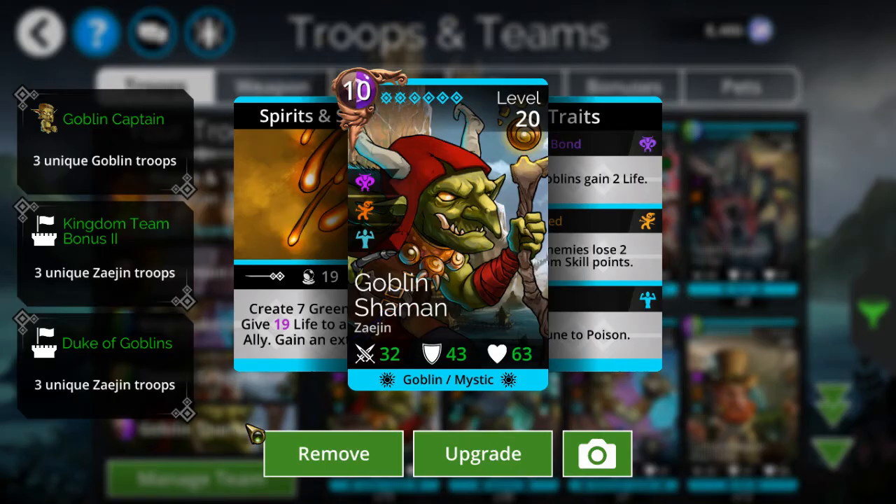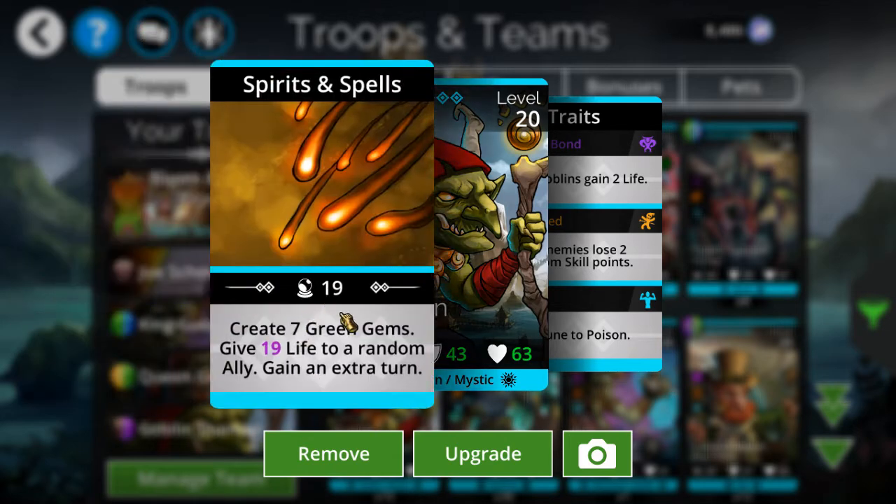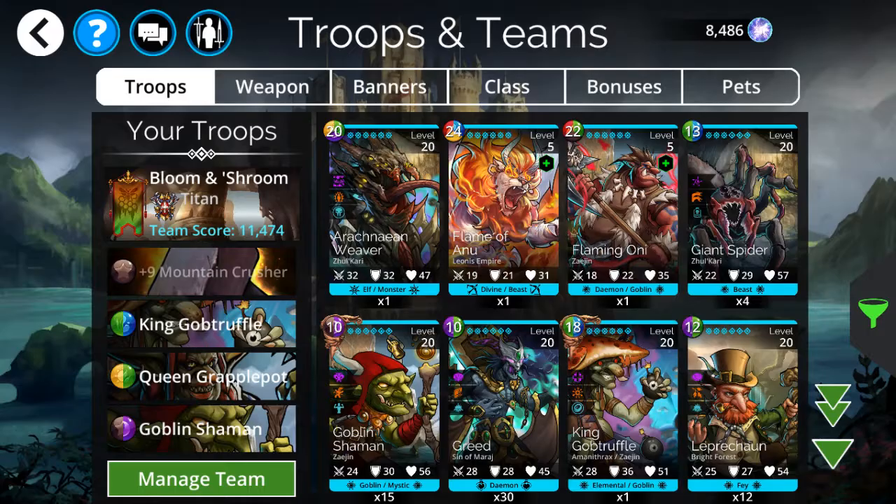I could probably throw on something like Goblin Shaman, which already creates three green ones — seven green ones — and he's a goblin so I get an extra turn.